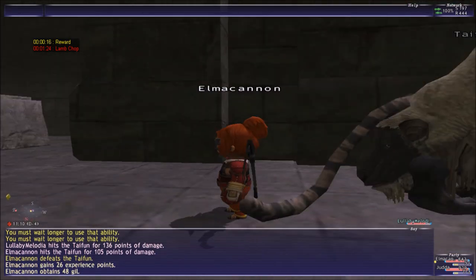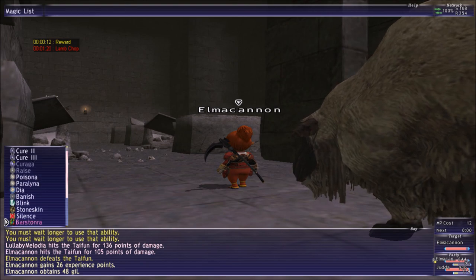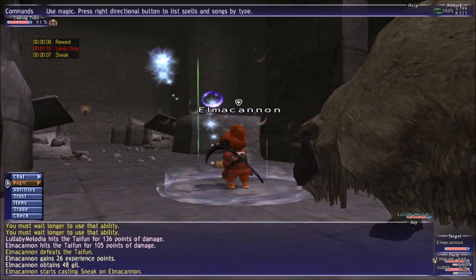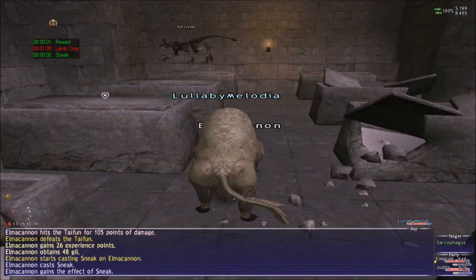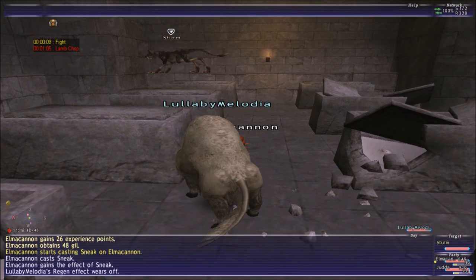You have to use Sneak so that you don't get the other one, because the other one is on the other side. So as soon as you pop in there, once they aggro you it is the two. Now you go and kill that — that is the last one. And that is what I told you: I am level 66.